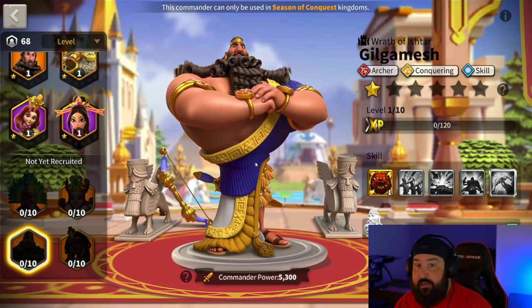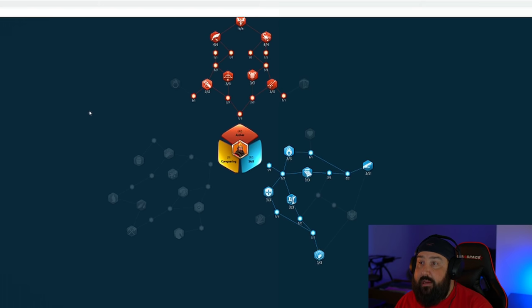There are going to be two builds and I'll go over both. One is already up, the second is going to be live. This is a commander that you absolutely need to have. The first is the normal meta archer build — archer and skill talent build. This provides maximum damage, especially if you have a horn as well. This is what you'd use on a Nebu or on a YSG.